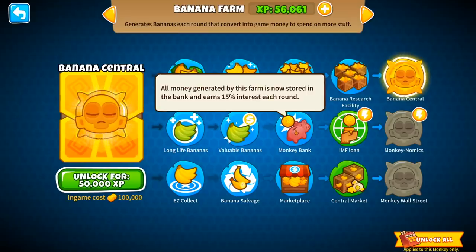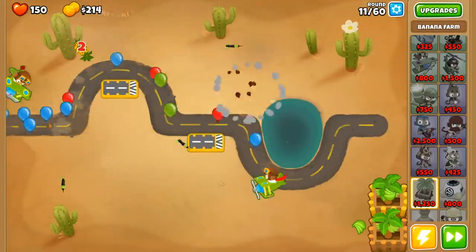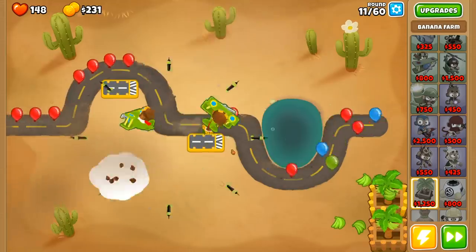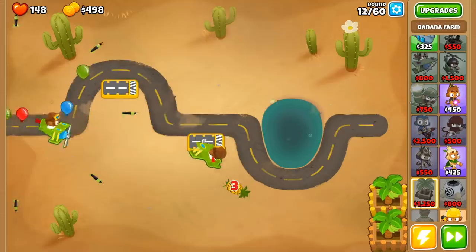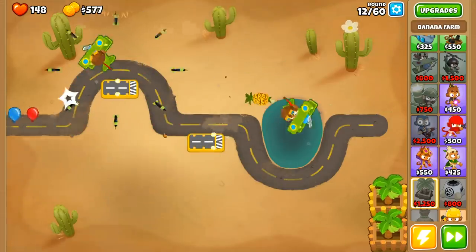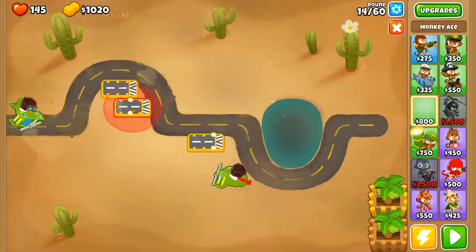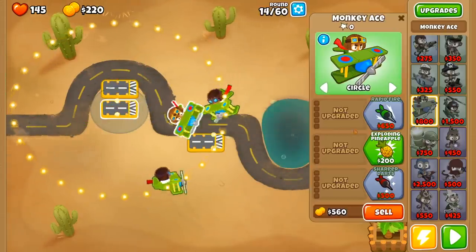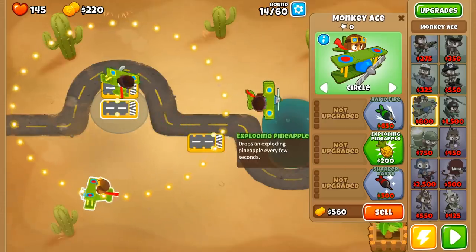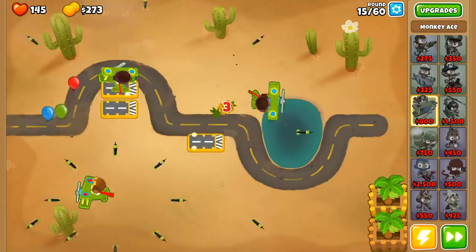So what we're going to do is upgrade to monkey banks here. One did get through — we're at 148. I think it's clear that we don't have the firepower that we need just yet. The next upgrade is Spy Plane, so I'll put him right over here. I don't think we can double stack two airfields right there. On a circle, we'll upgrade him to rapid fire when we can afford that — that's going to be 600 bucks.